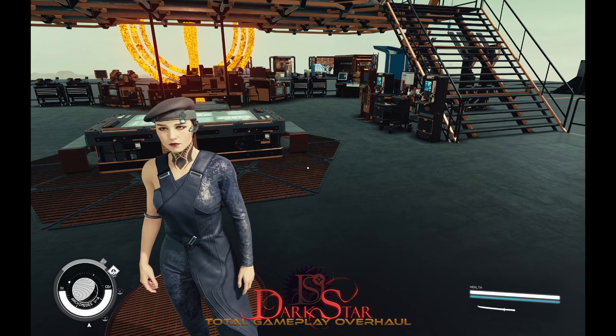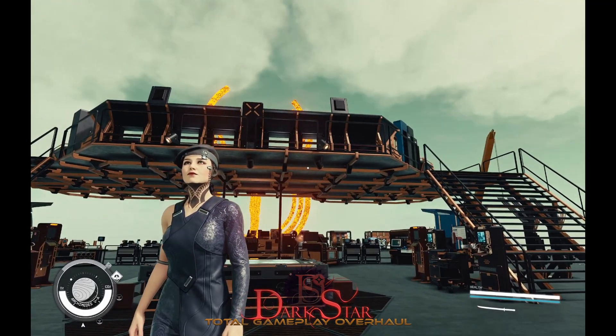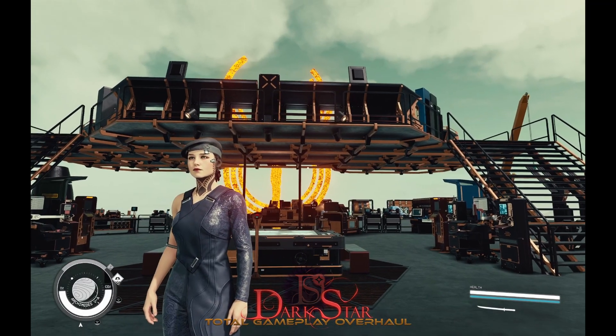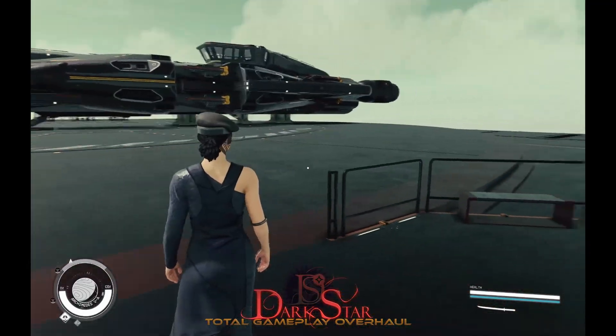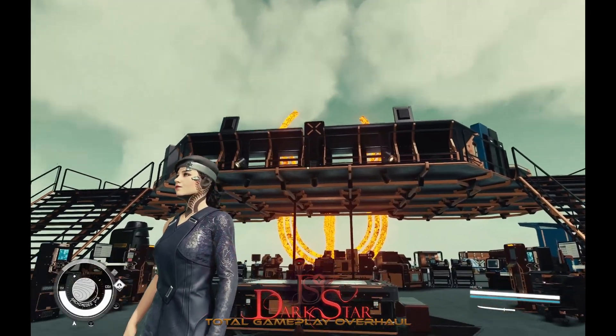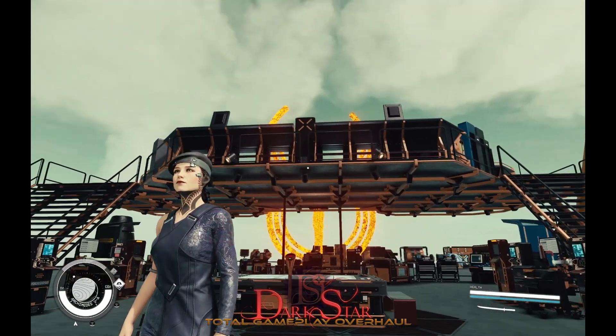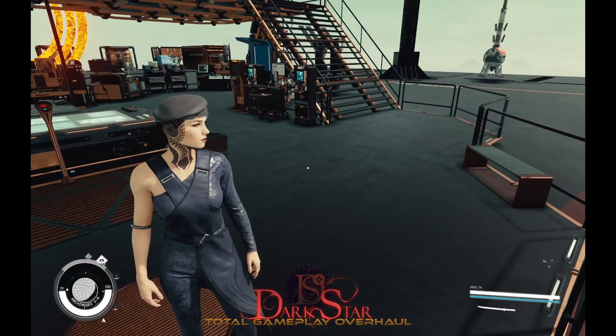You'll just see 'Darkstar' as a prefix instead of 'DSA' on any Darkstar ship parts. The Darkstar landing pads are different than the DSA landing pads, and they have a different inventory available to them. So the old DSA parts don't show up on the Darkstar landing pad, and the Darkstar parts don't show up on the DSA landing pad. Those are your two big differences in that regard.